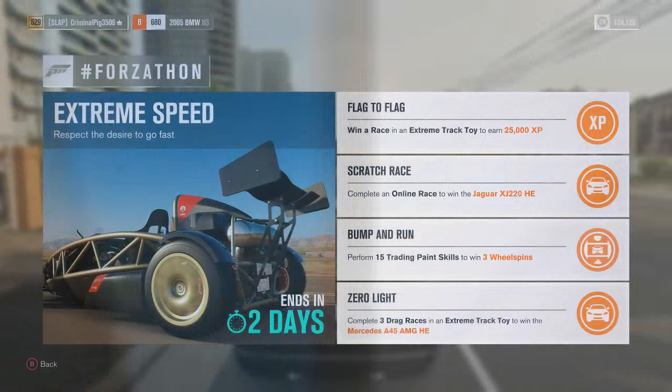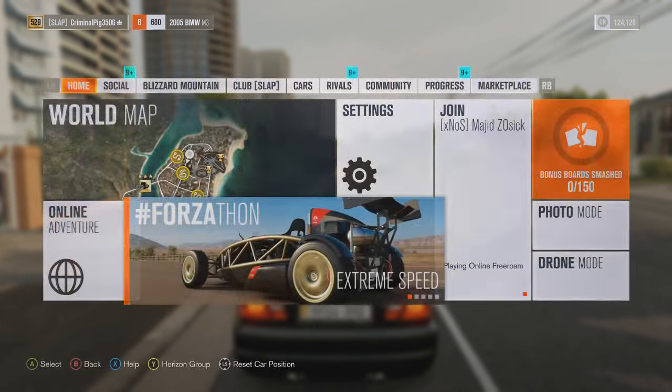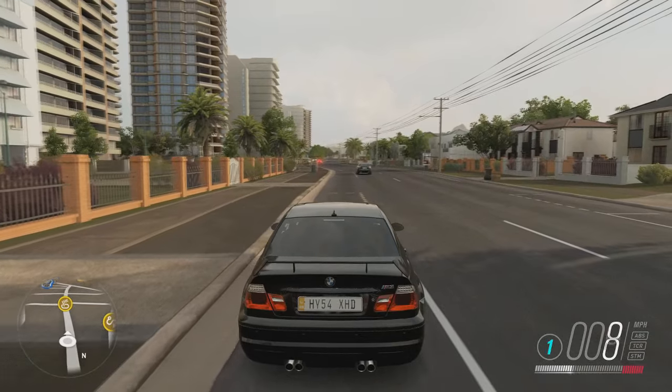Let's get into the video. So for this week's Forza-thon, one of the challenges is called Bump and Run. You just need to get 15 trading paint skills and you get three wheel spins.